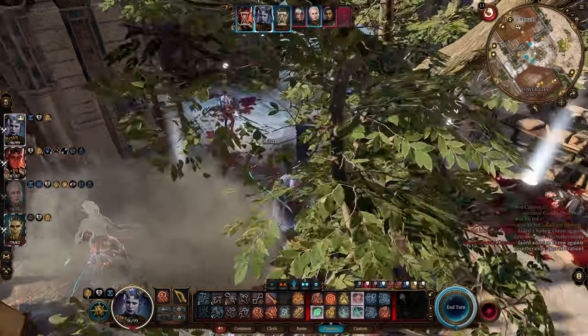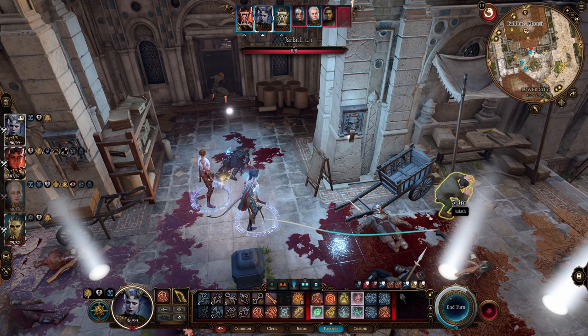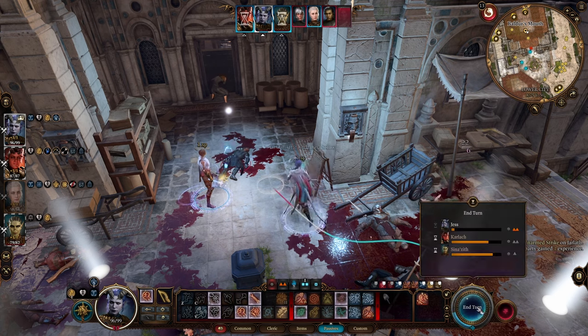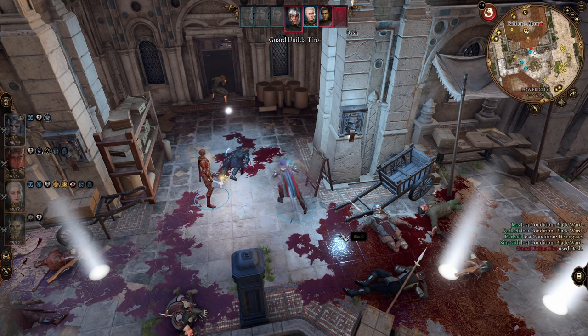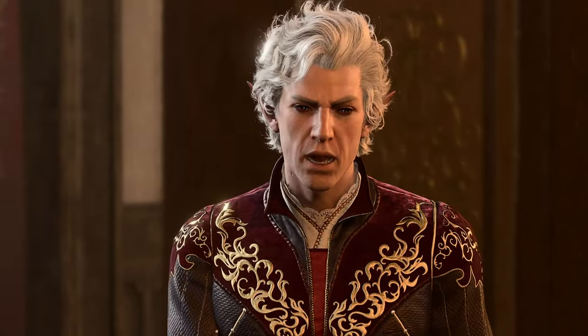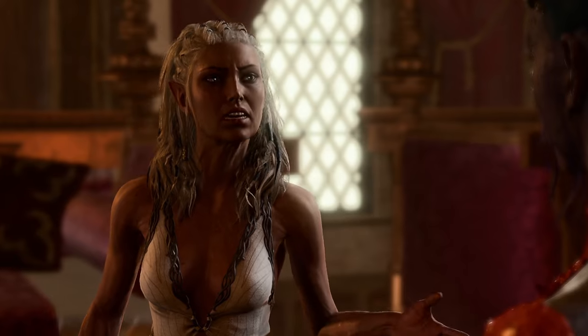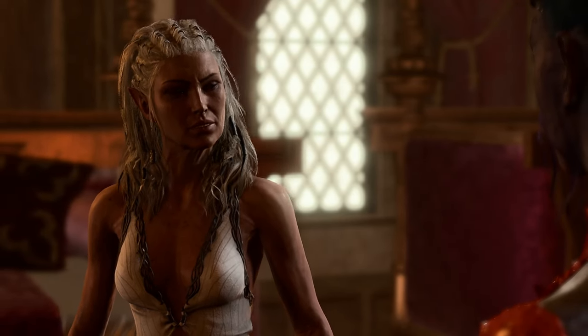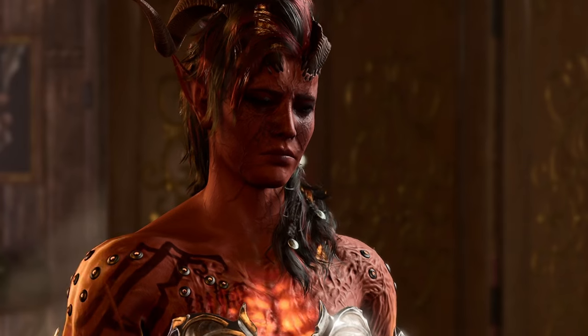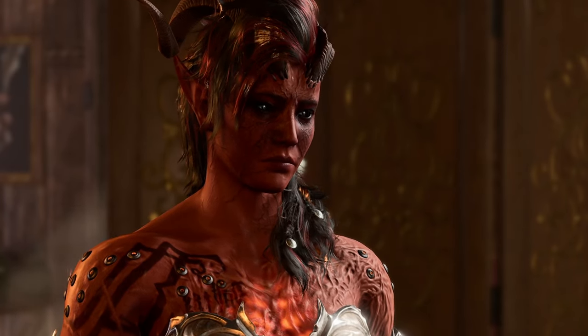Last but not least, let's talk about Karmic Dice. This is enabled by default and is essentially a loaded die that tries to balance rolls to prevent something like rolling a one five times in a row. What ends up happening is it balances rolls toward a midline, which affects both you and the enemy, making a lot of these spells and advantages kind of pointless since it finds a nice medium. I highly advise turning off Karmic Dice — you can do that in the settings menu, as shown on screen. This turns the in-game dice simulator into a true random number generator, ensuring you see the real effect of all these abilities.